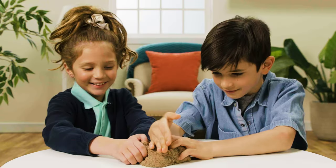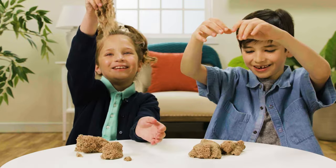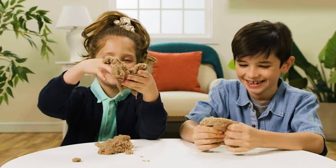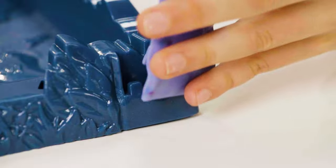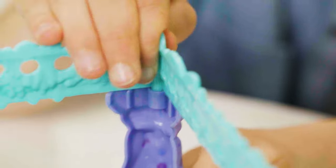To set up Sinkin' Sand, first things first, get your hands in the sand, open Kinetic Sand, and play. Now, attach the legs to the dark blue base, and add the light blue top piece to the legs. You got it.